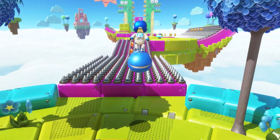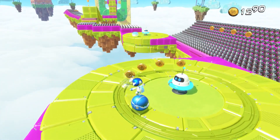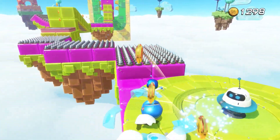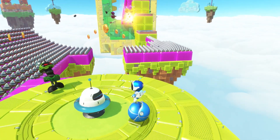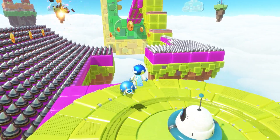It will be very easy to fall off the stage — if you touch any of the bumpers they essentially send you flying, making it easy to go off the edges or simply fall to your death. If Astrobot touches any of the spikes you'll die, and there are no checkpoints, so you will need to redo the entire course.